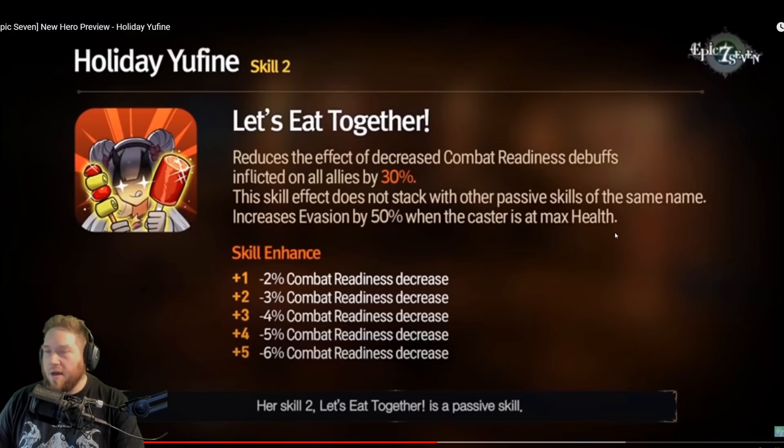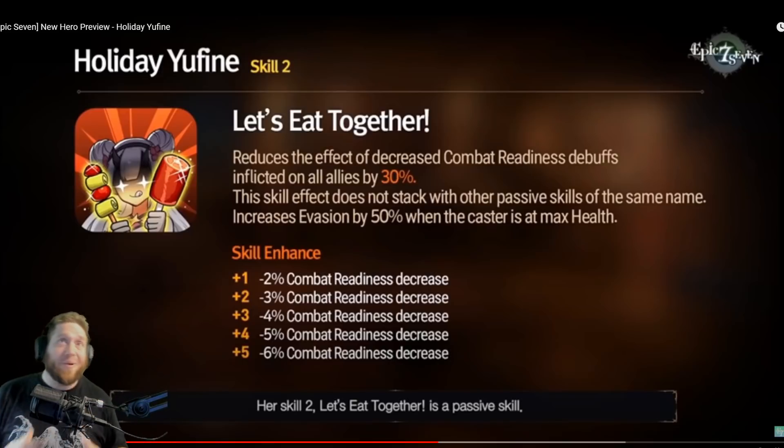Now let's go over her skills. Her Skill 2, 'Let's Eat Together,' reduces the effect of decreased combat readiness debuffs inflicted on all allies by 30% — that's going to kill Basar. But it doesn't stop there. The skill effect does not stack with other passive skills of the same name. This also increases evasion by 50% when the caster is at max health, which means Basar has a 100% chance to miss her. The era of Basar countering her is dead.